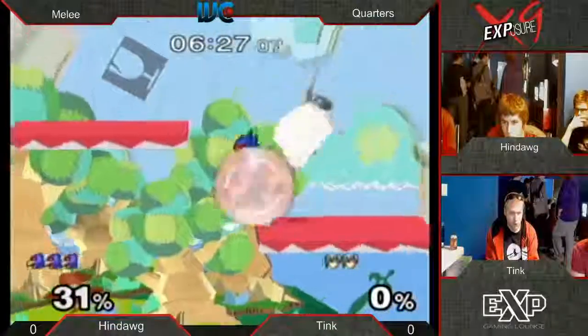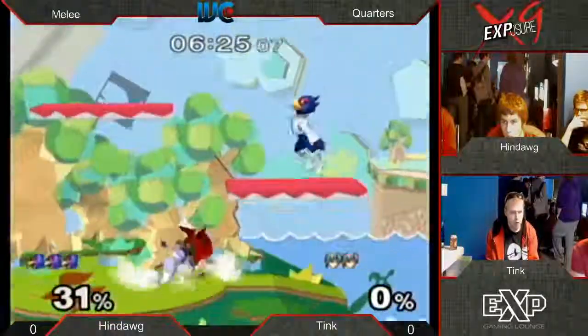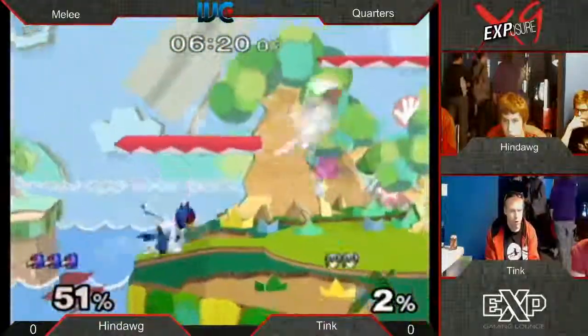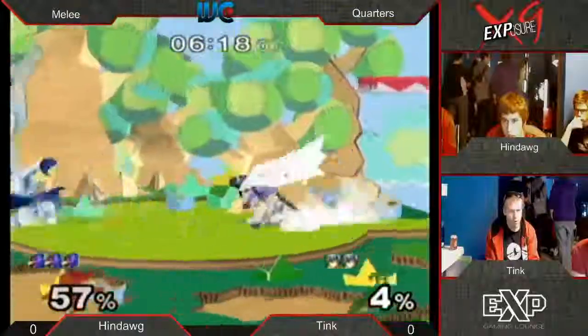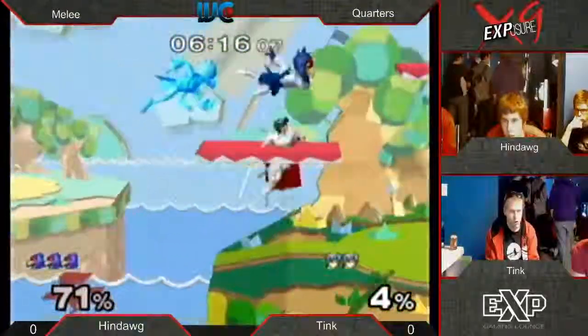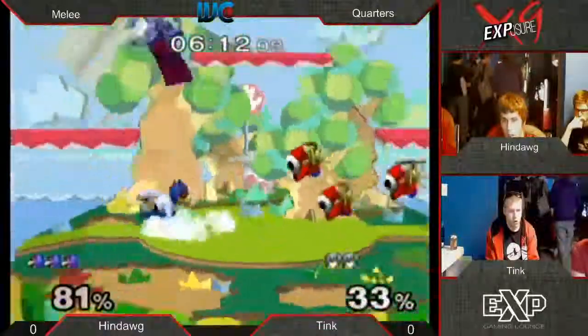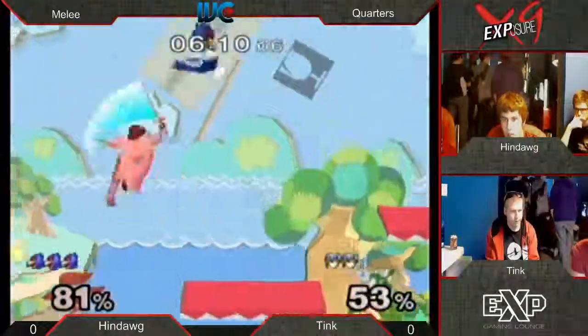Refreshed it and then wave dashed up immediately. I've seen Hindog throw those out - those charged up side smashes - at least once or twice a game. It's a pretty good edge guard option. If you just wave dash back and do it, people will often... No follow up out of that down air though, I would have liked to see an up air. Hindog's pressure is on point right now.